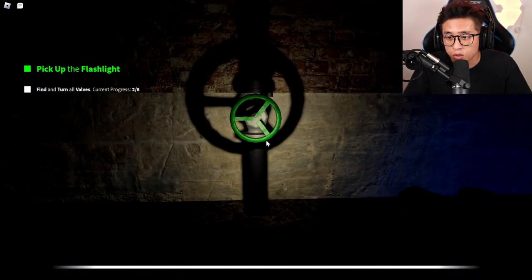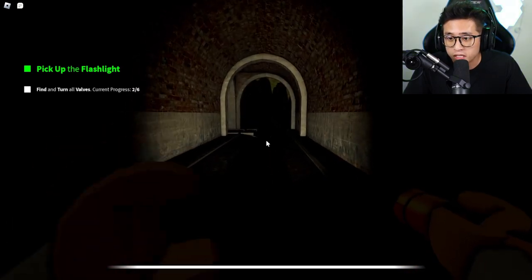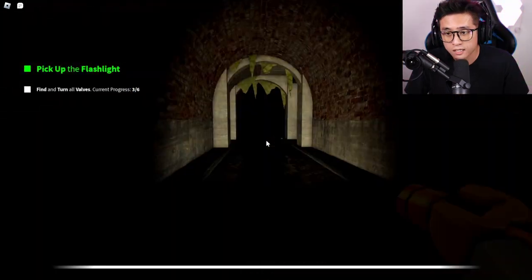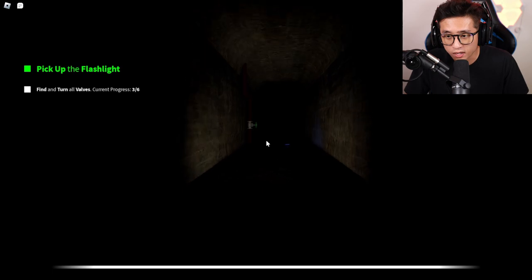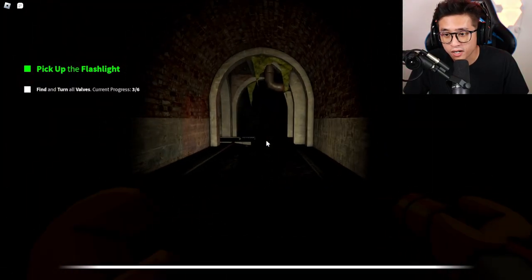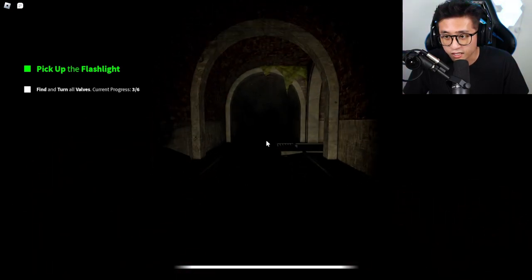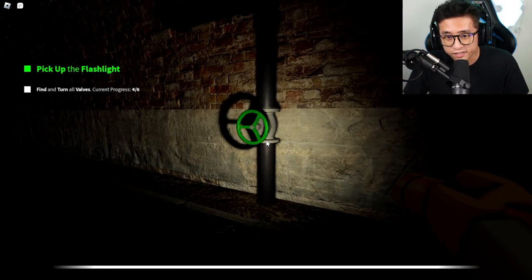For the third valve, turn back around from where you came and make a left, then keep going straight. Just keep running and it'll be on the left side. Make a left at the dead end, keep going straight, and on the right side you'll see valve number three. After that, keep going straight down from that valve, go right, and you're back where you started. Make a left across the locker rooms, go straight down, and valve number four is right there.